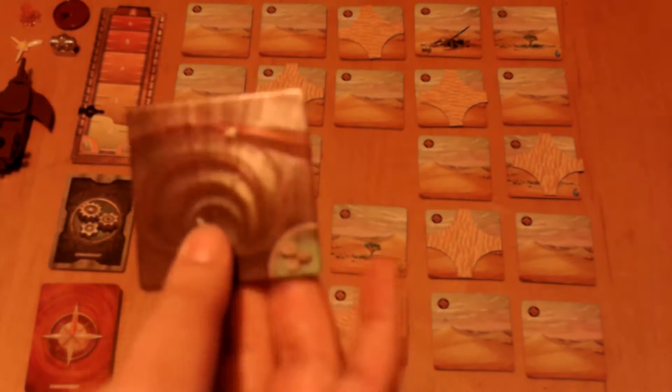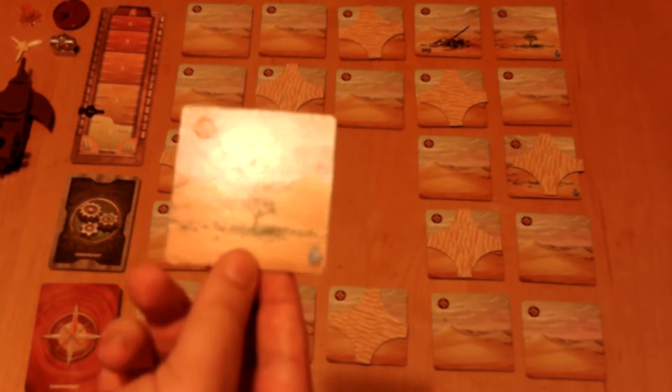To set up the game, you're going to have to set up the desert. The desert is made up of these tiles, each having a photo of the desert on one side and a photo of part of the city on the other side. The desert tiles are mostly the same, except there are a couple — three to be exact — that have oasis sides on them.